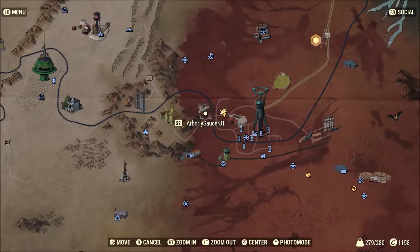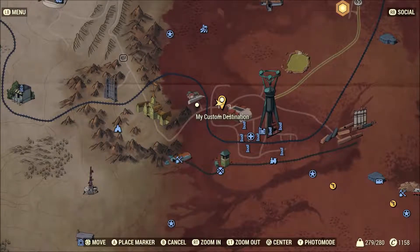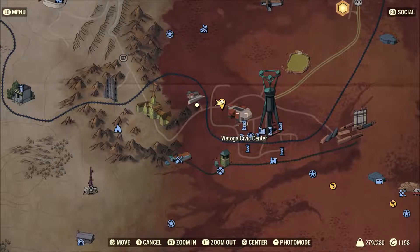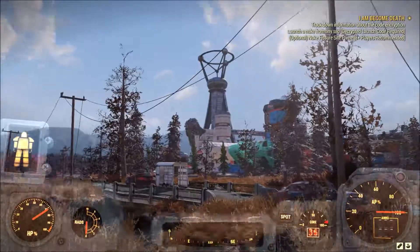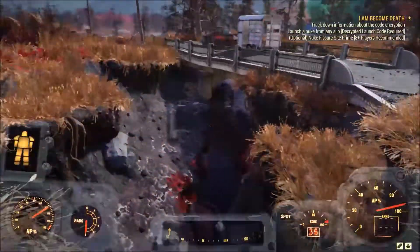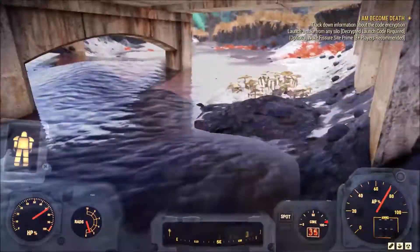Alright guys, this is Cranberry Bog treasure map number 1. What you're going to want to do is come to this location right here, and looking due east kind of towards the civic center — next to the civic center — this is going to be the drawing of the map. And the treasure is going to be right under this bridge at this mound.